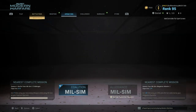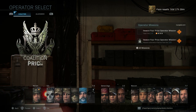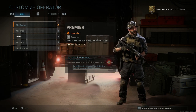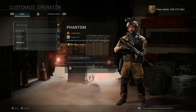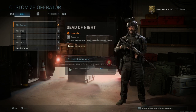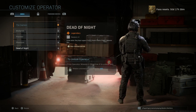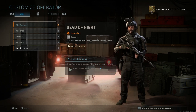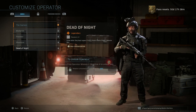Going to the coalition operators, looking at Captain Price's SIS skin variants: you can unlock two different versions for his base skin, then the Phantom at tier 100 which changes the camouflage and plate carrier color, and Dead of Night — which is all black, probably the outfit he used in the Townhouse mission in Wolf Den in single player. Those are all the final operator skins for the milsim operators for season 4 at launch.